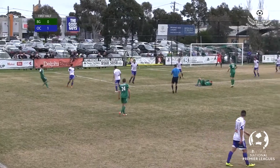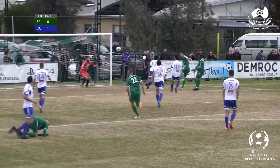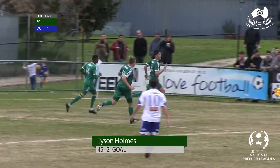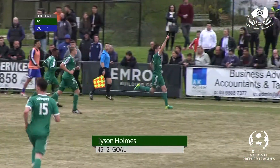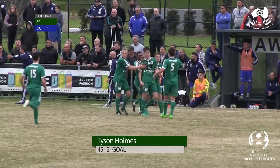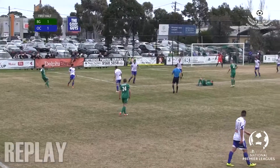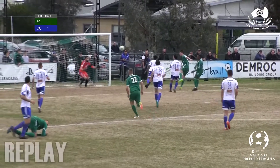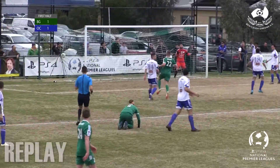Knock to the face — he's down at the edge of the box. But Bentley want to keep attacking. Dover's ball in. Holmes with the header, and Tyson Holmes brings Bentley Greens level! Wallace was lying injured, but out of the debris Holmes rose highest and headed in the cross. It's 1-1. Tyson Holmes has the equaliser for the Bentley Greens, and we will go into the rooms 1-1.